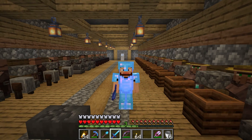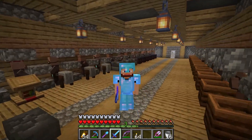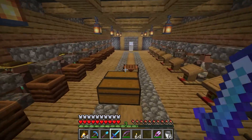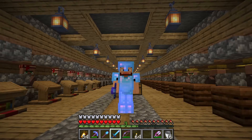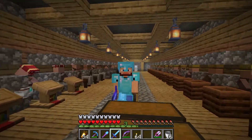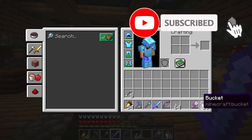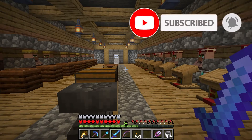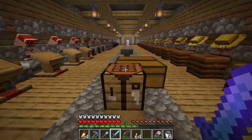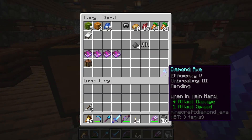Hey guys, welcome back to another episode of LavaCraft Season 2, Episode 3, and today it is here — 1.19! I heard that there is a new wood type in Minecraft, and I'm super excited. It's been a long time since we've gotten a new wood type that isn't from the nether. I don't know anything about this update, to be quite honest. I know there's two new biomes and a new wood type, and that's about it.